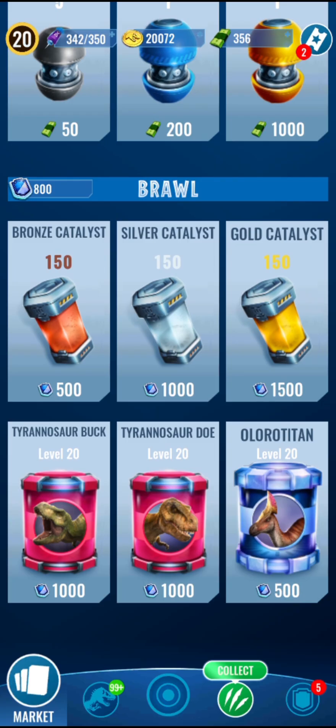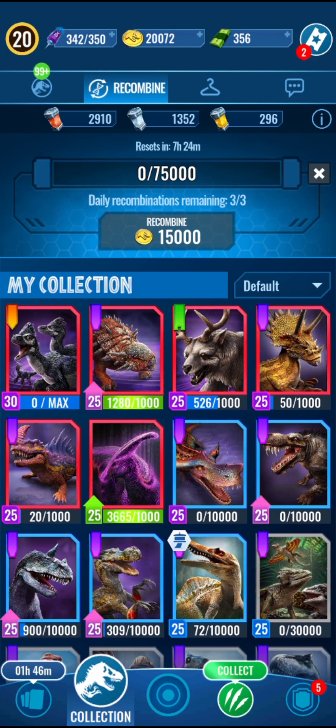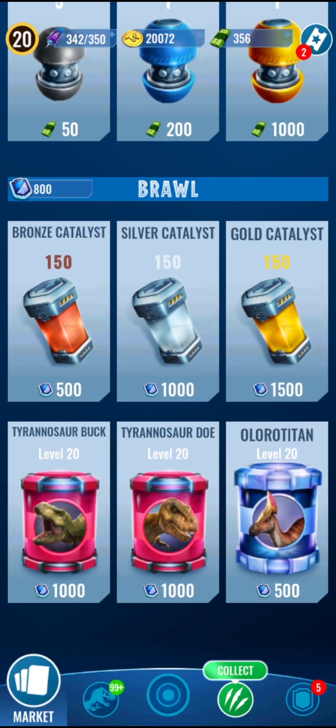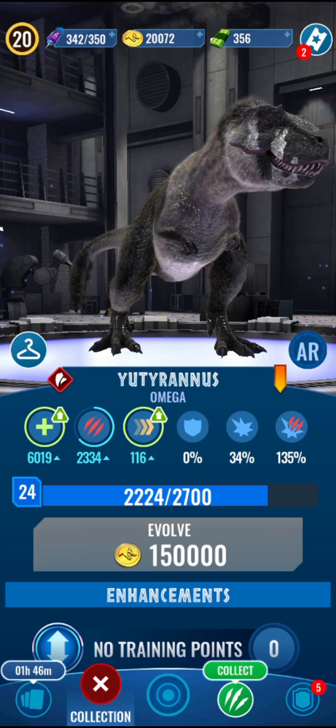I'm planning on winning 2 more to get the 150 catalyst reward, because 150 is more than 3 times the amount of a single recombination. So that's crazy — you can get that in one day if you win 5 battles. As for Fluffinator, not really any changes — still the same.